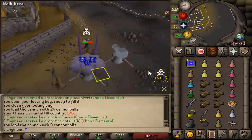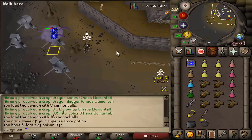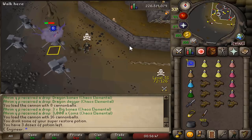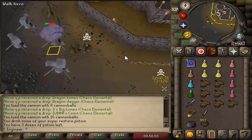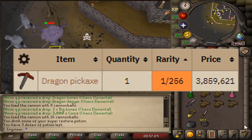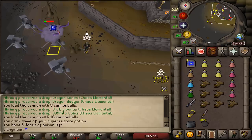The first boss we are going to is the Chaos Elemental. This is the plan: we place down four cannons with our four accounts and bang out the Chaos Elemental very, very quickly. The item we are going for is of course the pet or the dragon pickaxe — those are the two nice items to get here.